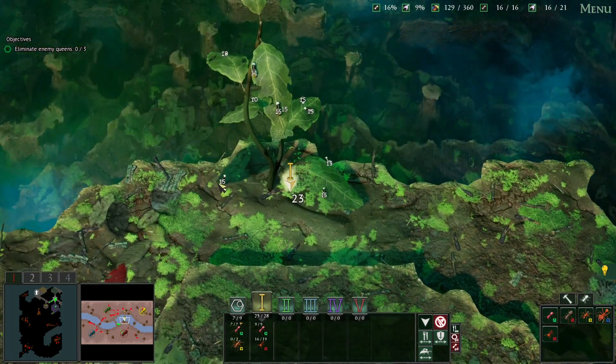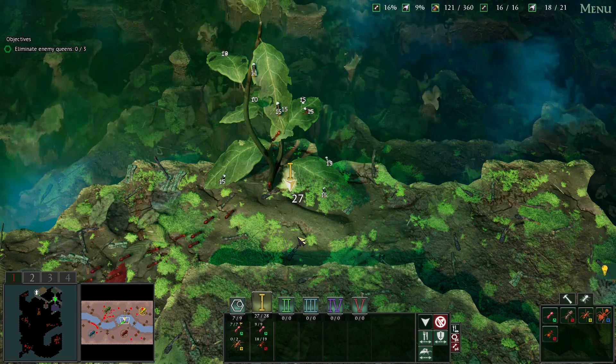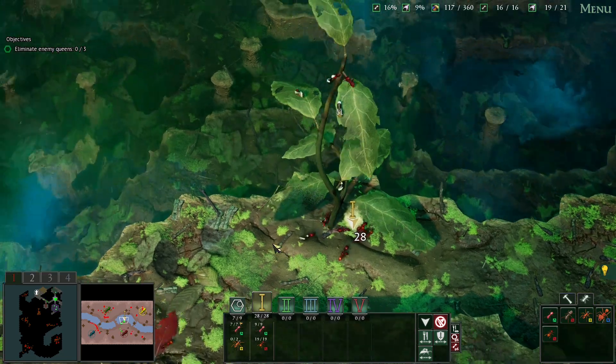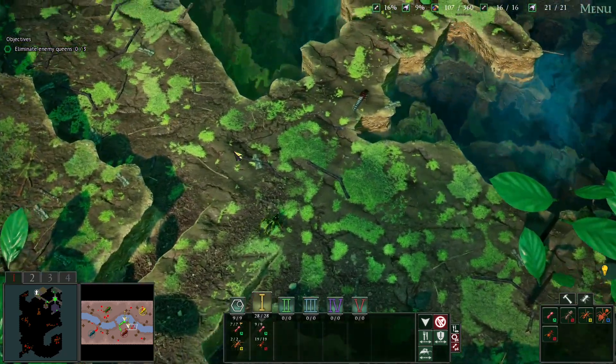I wonder if the floods are actually on by default in the skirmish - because we haven't had a flood yet. There might have been an option and I didn't notice it. That would be a thing. It would be kind of nice if there were some floods, but hey-ho.